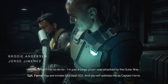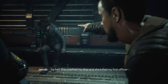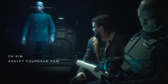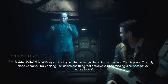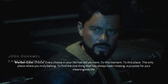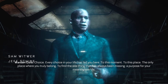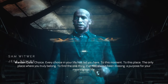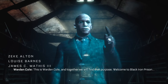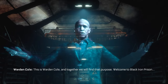Captain Ferris addresses Jacob: 'Address me as Captain Ferris.' Jacob explains he's just a cargo pilot who was attacked by the Outer Way — she crashed his ship and killed his first officer. 'I don't care. Warden's orders.' The Warden speaks: 'Every choice in your life has led you here. To this moment. To this place. The only place where you truly belong. To find the one thing that has always been missing — a purpose for your meaningless life. This is Warden Cole. And together we will find that purpose. Welcome to Black Iron Prison.'